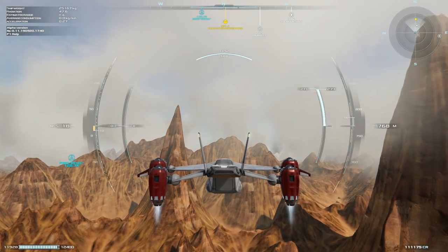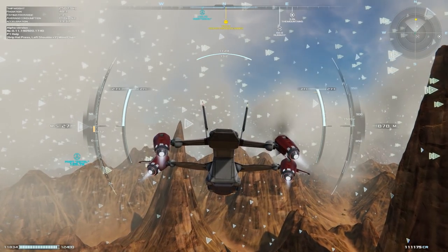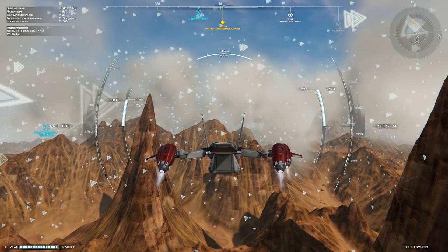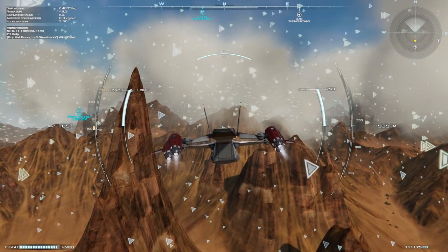We can also use the wind indicator — I use the V key on the keyboard — and this actually tells me what direction the wind is heading in. Not too strong at the moment, but it is blowing us off to the right slightly. The wind is heading in an easterly direction.